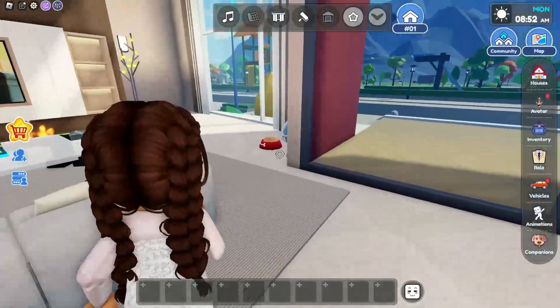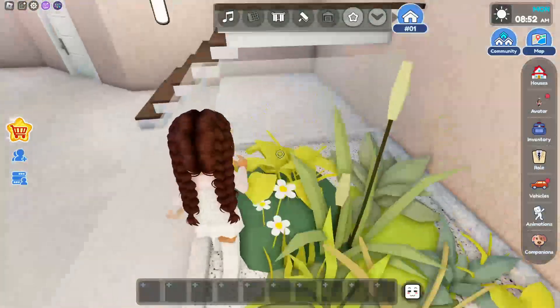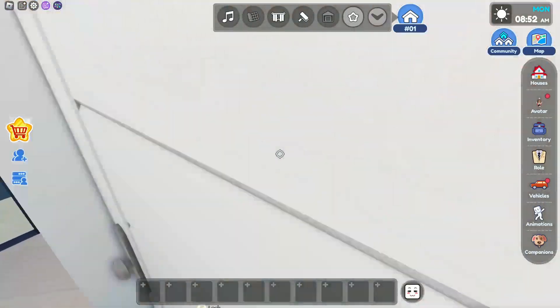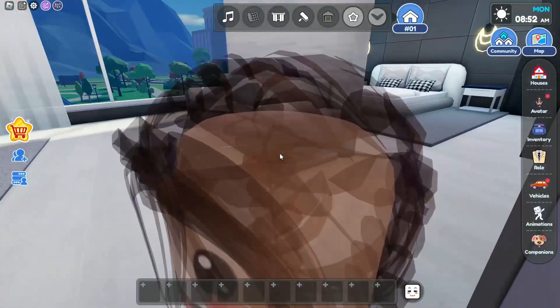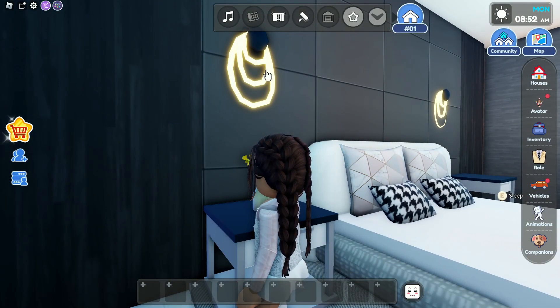Now we're gonna go to the second floor, which is right over here. Over here we have a little gardening area, I think, or just for decoration. We also have our piano. Then this is our next bedroom — it's a really big bedroom with a little couch and a computer area. And then we have our bed right here which is also super nice. Look at this little gold light.